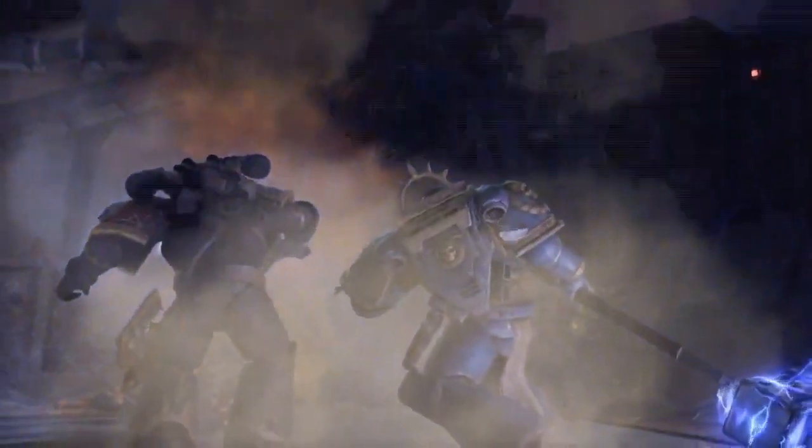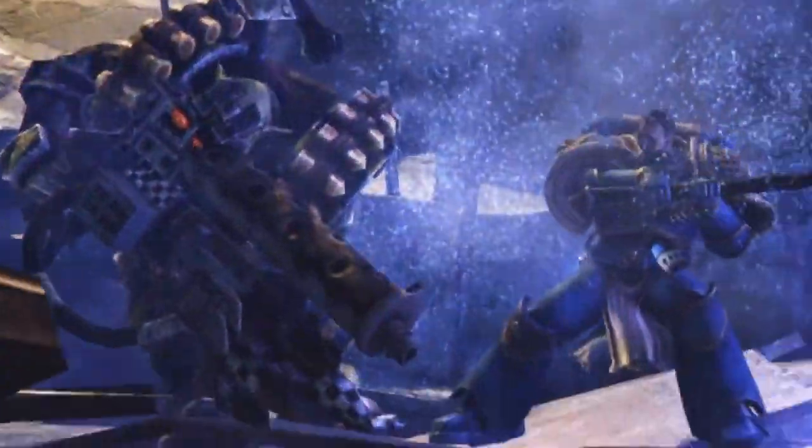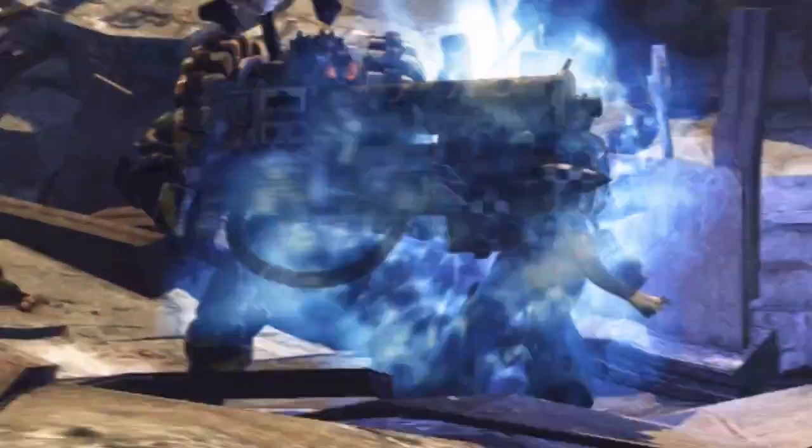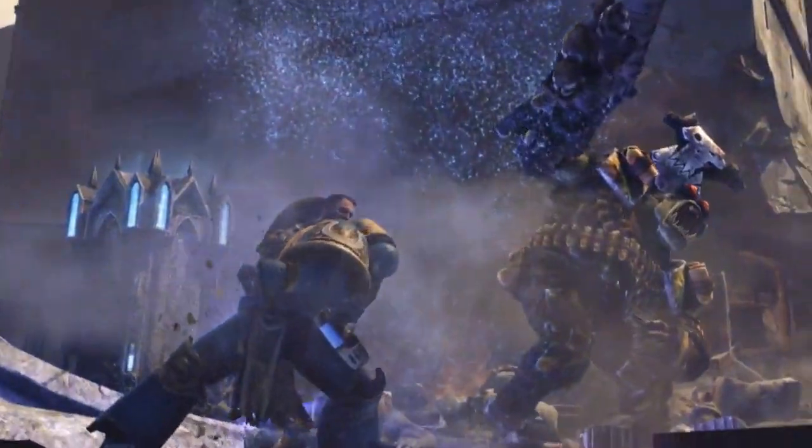When impact is made, the Thunderhammer's energy field is triggered, smashing anything in its path. There are few things more awe-inspiring than an Ultramarine wielding a Thunderhammer. Those enemies who have seen the sight rarely live long enough to regret it.